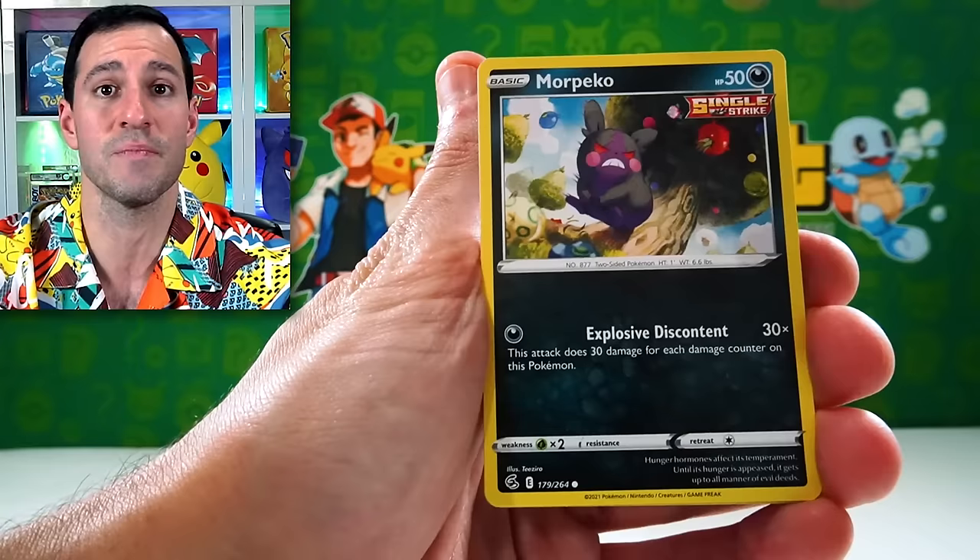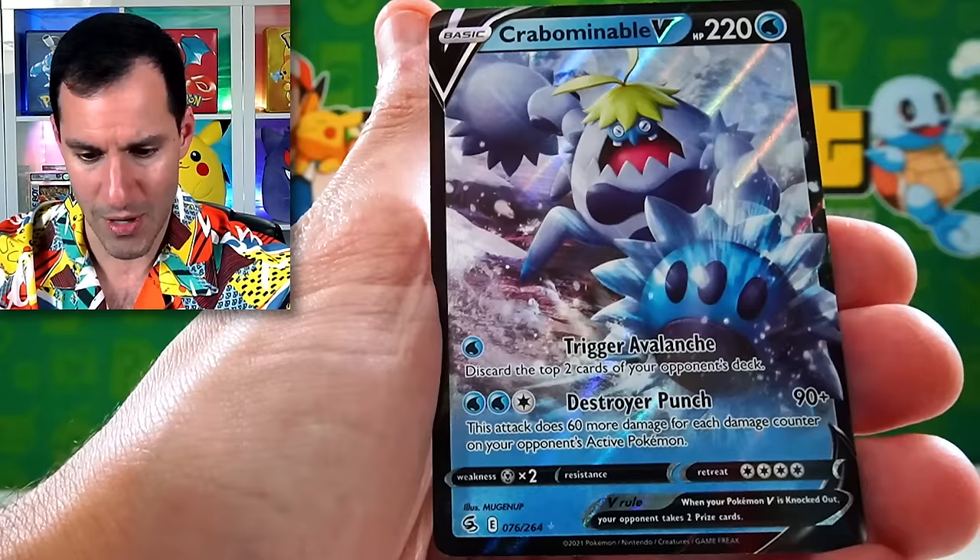From the pack: Tynamo, Meowth, Indeedee, Crabominable — and the ultra rare!